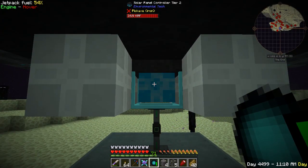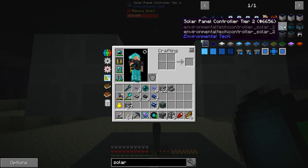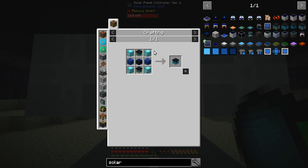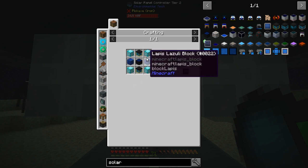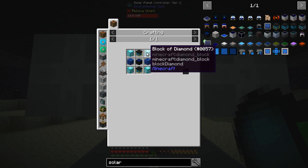You can see that we have a tier two controller. The tier two controller was actually pretty easy to make. The only thing we were really lacking was the diamonds. If we come in here and type in solar array, the solar panel controller tier two just takes two of the tier one solar panels — we made an extra one of those a couple episodes ago — but we needed four blocks of diamonds and we only had about 18 or 19 diamonds. So I had to let the miners run for a while and get me a steady stack of diamonds to go ahead and finish that up.